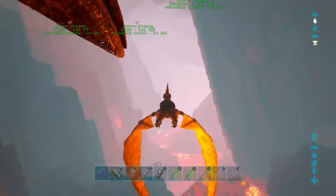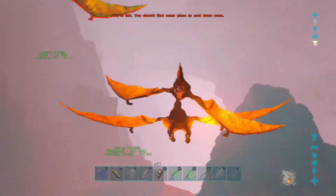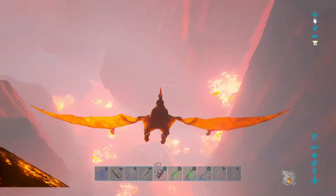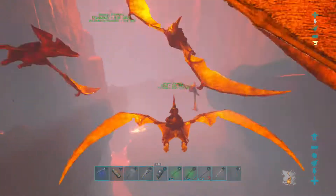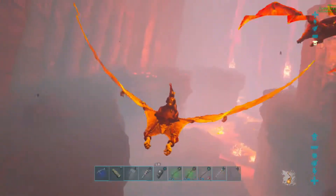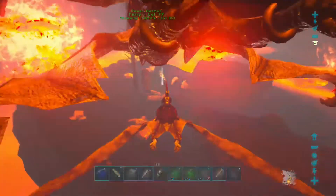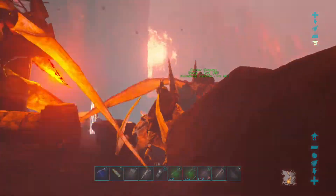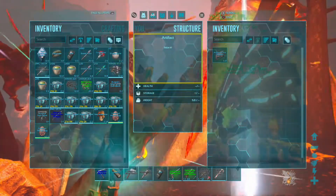There is a pathway down in here if you want to travel on foot, but we're not about that. It is very dangerous down here. It's really scary looking. The artifact should be down in here. It is on a platform right around the lava, so we have to be really careful. There's a pathway right here — oh, this is the dead end. Where are all the wyverns at? Oh my god, this is so terrifying. Okay, we're going to go ahead and take the artifact real quick. Artifact of the Skylord.